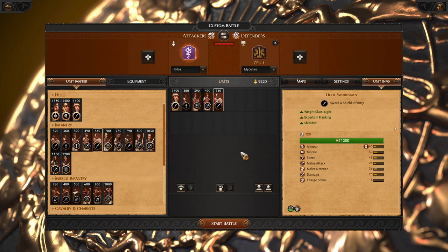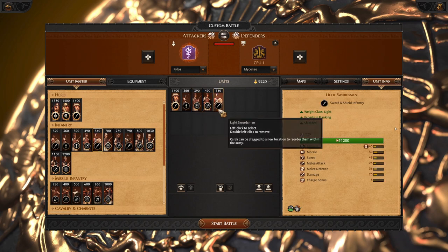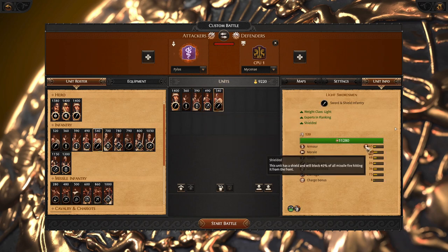Next we have Light Swordsman — a standard cheap flanker unit. You also have a much faster version of the flanker, maybe a little bit weaker, but Light Swordsman are very good thanks to their shields and their speed.